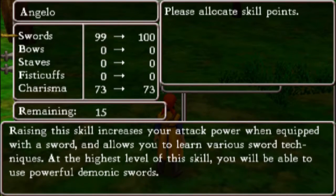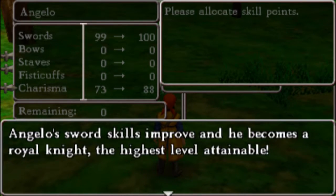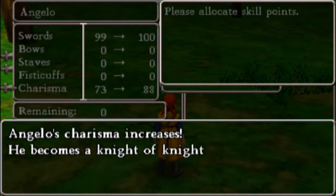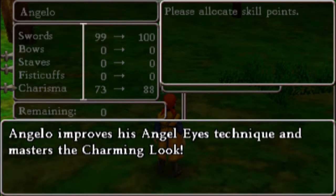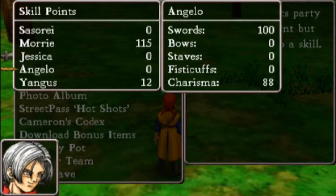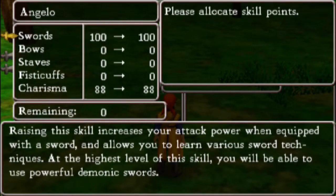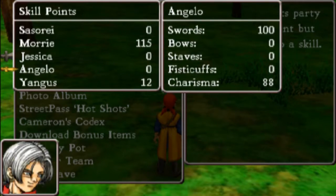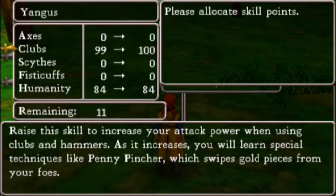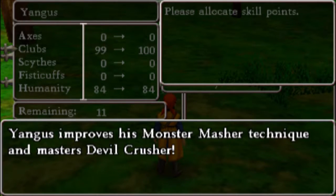Angelo is gonna learn Lightning Storm. Charming Look. There we go — Angelo's charisma increases, he becomes the knight of knights. He improves his Angel Eyes technique to master the Charming Look. He is a royal knight in terms of his sword. And yeah, he's gonna learn Devil Crusher — he's a lord of destruction.